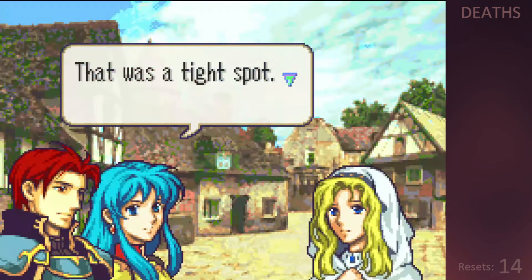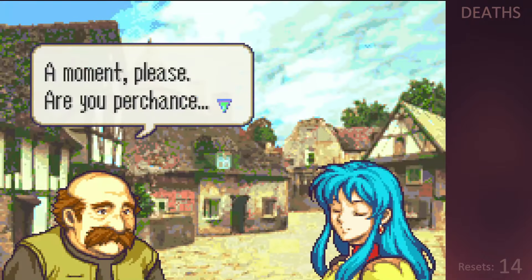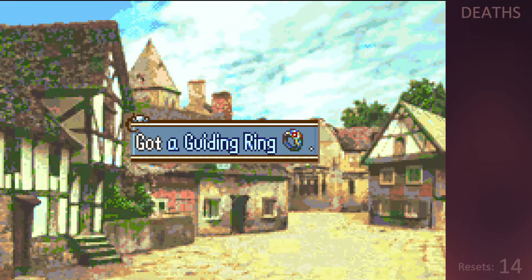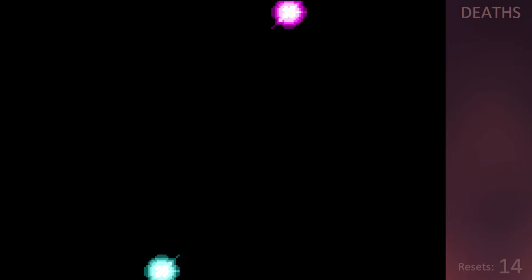I thought this chapter would be harder than it ended up being, mainly because of the village component, but with some strategic movement and Seth's amazing stats it just ended up being kind of easy, and we get our guiding ring at the end of the map. Full disclosure, the next chapter is going to make me cry. See you in the next one.